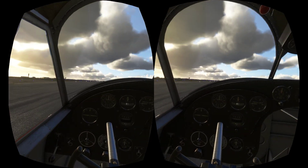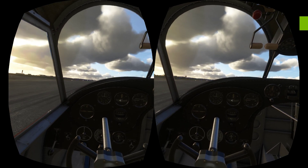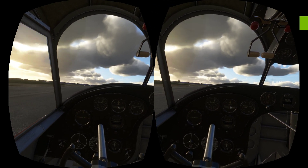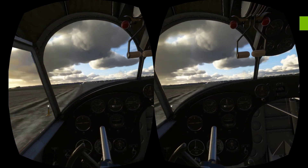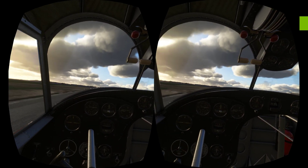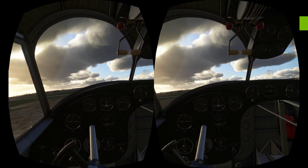Right, here we go — Microsoft Flight Sim with a weird view. Let's get this hefty bird down the runway. We're taking off from Valley in Wales, or we would be. This thing is a squeaky beast. Right, we're up. Just let me get a bit of height.